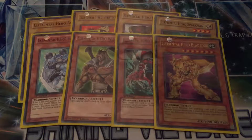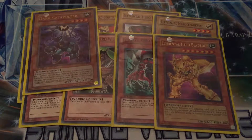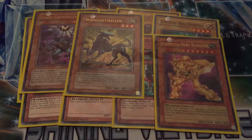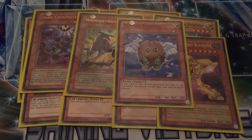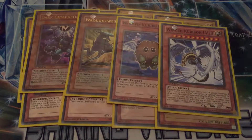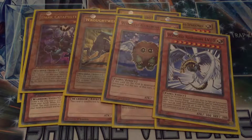Next we have the other effect monsters, but they're not heroes. So that's one Dark Catapult. One Rottweiler - when this is destroyed by battle and sent to the graveyard, you can add one card that includes Elemental Hero in its name and one Polymerization back from the graveyard to your hand. You then have Winged Kuriboh, Jaden's little duel spirit guide that he acquired from Yugi Moto before his entrance exam into Duel Academy. Then we have the upgraded form, Winged Kuriboh Level 10.